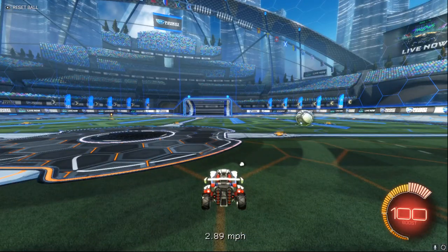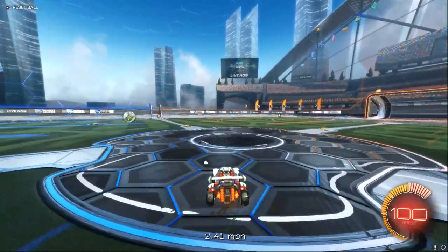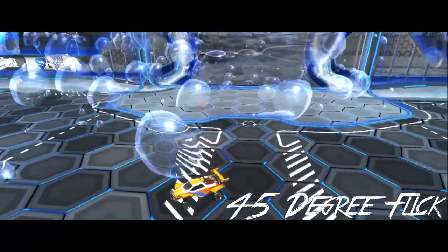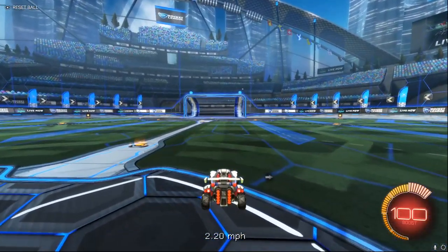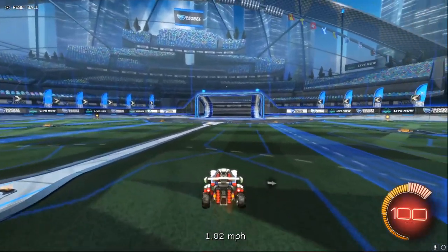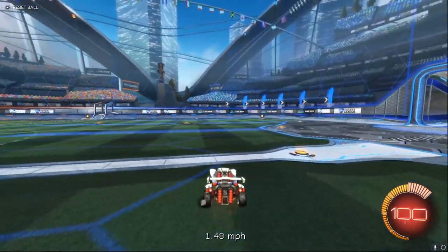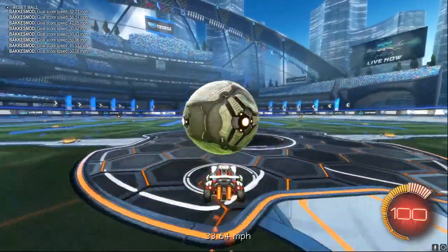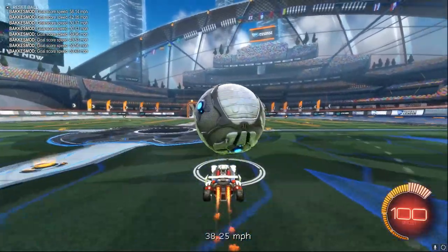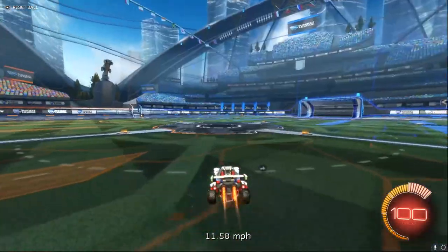Next, we'll move on to slightly more advanced flicks. So this is going to be the 45 degree flick, the 90 degree flick, and the 180 degree flick. To do the 45 degree flick, you're going to want to have the ball on top of your car. When you jump, you turn your car 45 degrees to the right or to the left. Once you've done this, you're going to want to either air roll slightly left if you're turning right, and right if you're turning left. Then you want to backwards diagonal flip in the opposite direction. This is a very useful flick for mid to high ranks as it can generate quite a lot of power if done correctly, and it's also very good at clearing over opponents' heads.